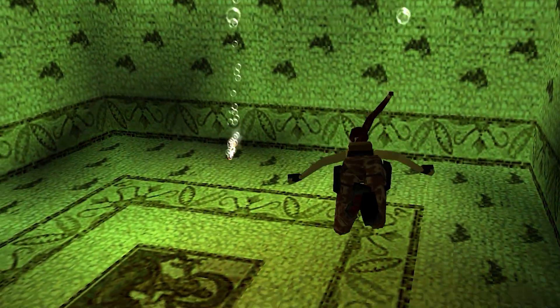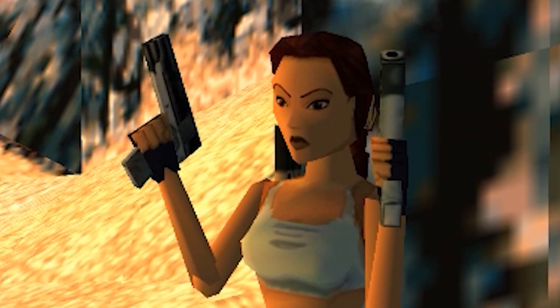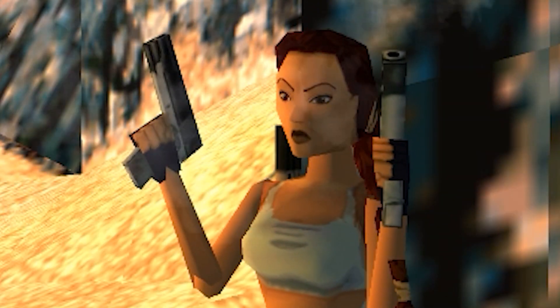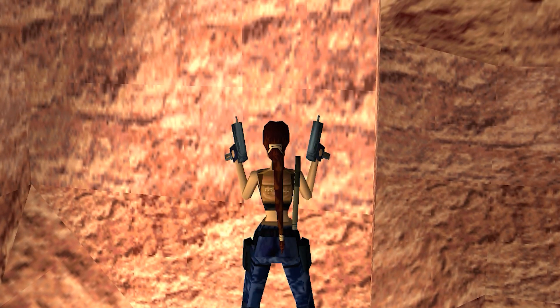Lara grits her teeth when shooting, and different combinations of weapons display on her back and holsters depending on what you selected.